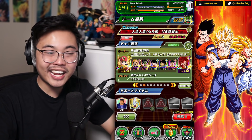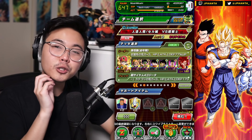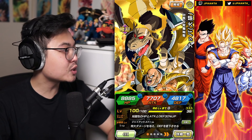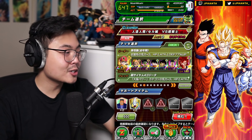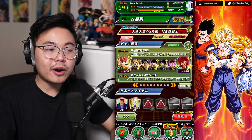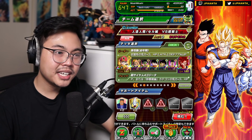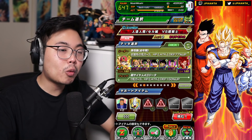Luckily, with the new GT Vegeta, he does have that category filling in these spots. However, unfortunately, his SSR version is not. So we are going to be stuck here running this Nappa, which is not a bad card. Unfortunately, I don't have him 100% on this account. He does boost up our Inch units — Gogeta, Vegeta, Bardock. He's a decent support, but in terms of an individual card, he's not going to do so well.